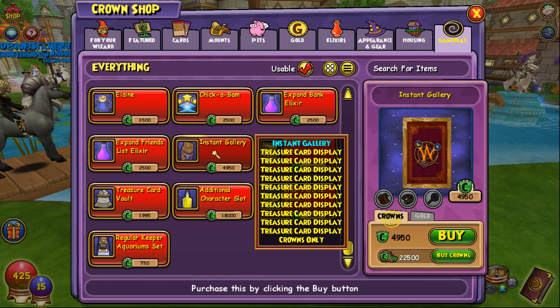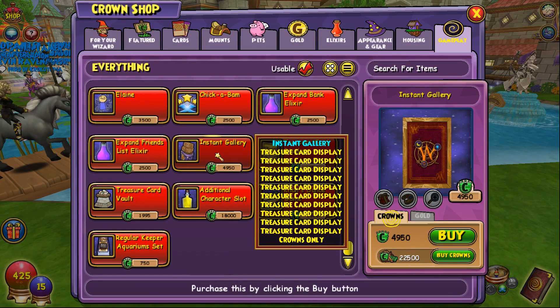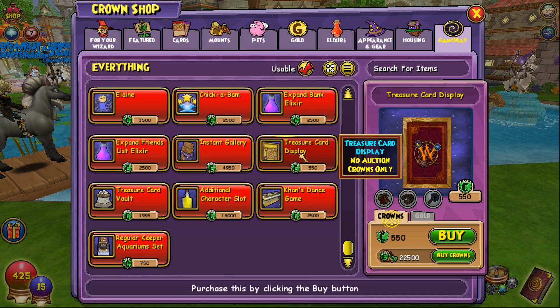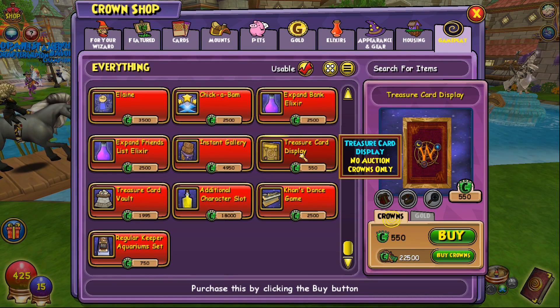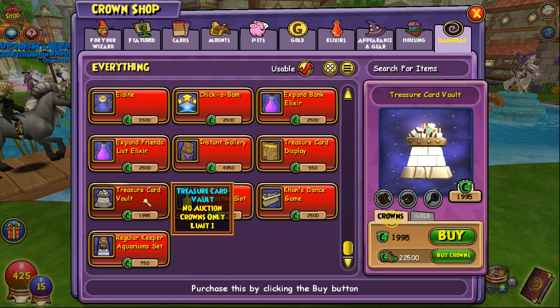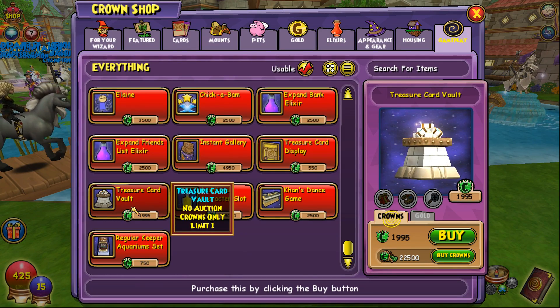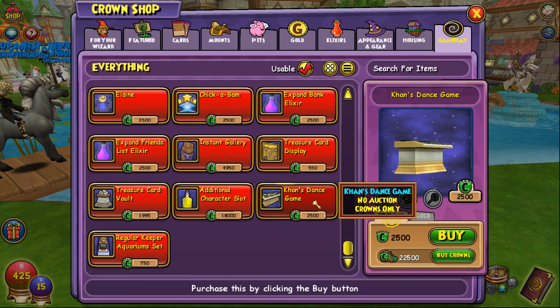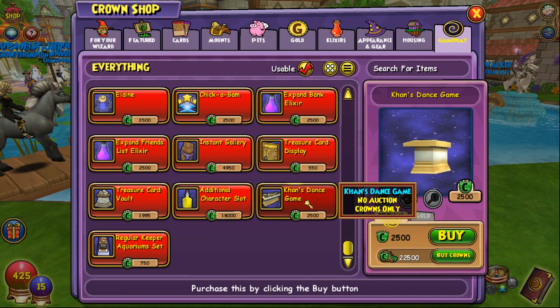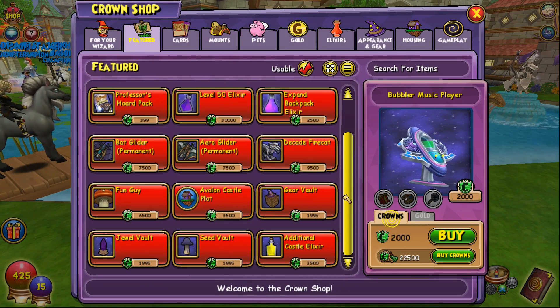We've also got some treasure card stuff — this is so you can display cards on the wall. Pretty expensive at 5,000 crowns, but it must give you a bunch of these treasure card items that you can put on your wall. You can display your treasure cards on the wall in your house, which could be pretty cool for people that have rare ones — put some elucidates up there. There's also a treasure card vault where you can store treasure cards, which stores around 999 or 1,000. That's about 2,000 crowns, the normal price for a vault. And Khan's Dance Game is a new game that you can play in your house with people — looks like it's the keyboard from Imperia. And that's it for the crown shop.